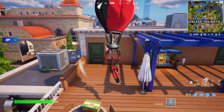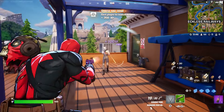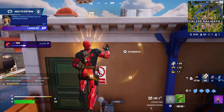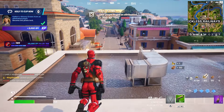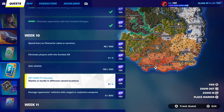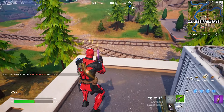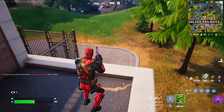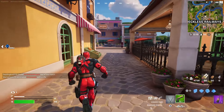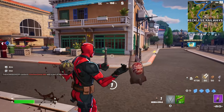Alright, I'm going to climb six times here at Reckless Railway — this is a named location. That's one — whoa, whoa, whoa! There you go, that's two, that's three. That should complete my challenge. Oh wait, it has to be different locations. So let's go right here and climb there. I've done it on three different locations so far, so if I were you I'd just get a car and drive around — you need six different named locations.